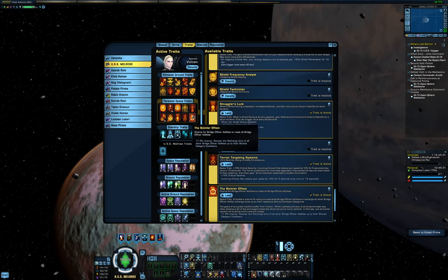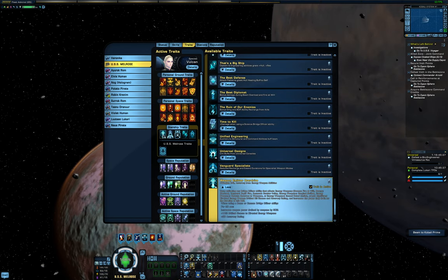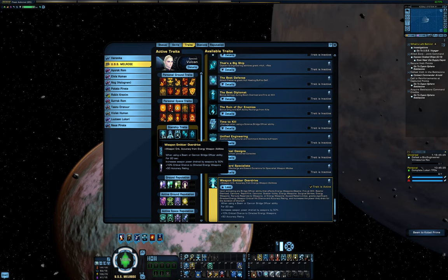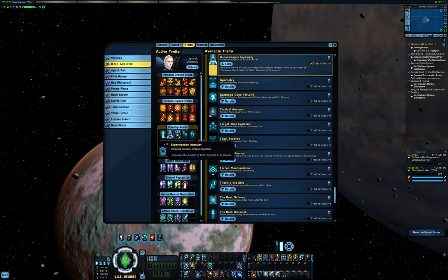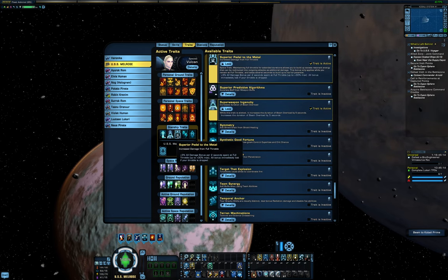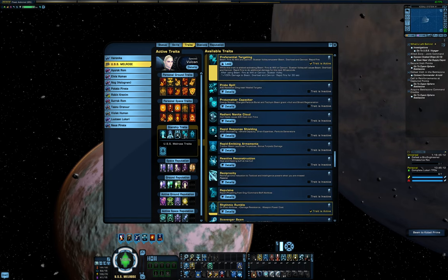The last two personal traits are Intelligent Agent Attaché, which allows me to use my captain abilities — especially Subnucleonic Beam — faster, and the Boimler Effect which helps guarantee my ability cooldowns. My starship traits include Weapon Emitter Overdrive, which was my event campaign choice last year, and Super Weapon Ingenuity for continuous beam overload uptime. And then two damage improving traits: Superior Pedal to the Metal and Preferential Targeting.